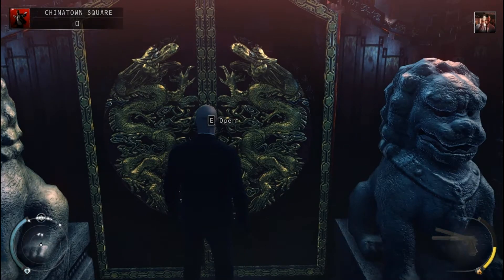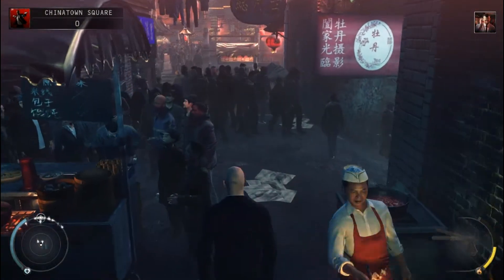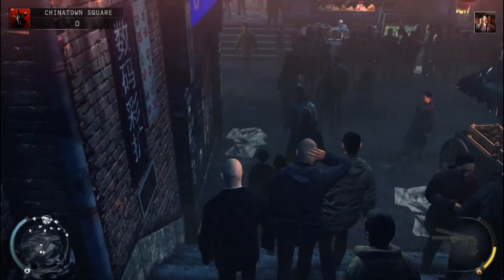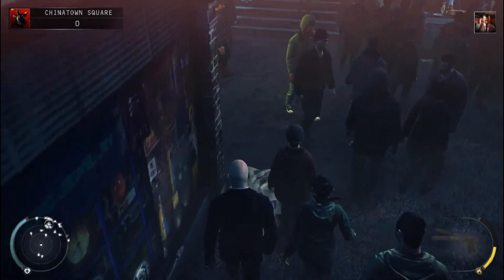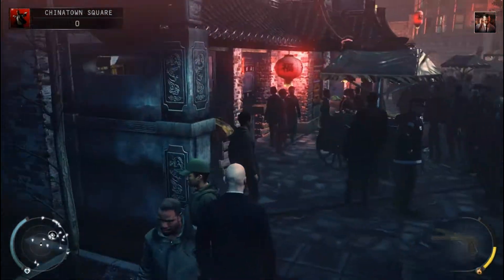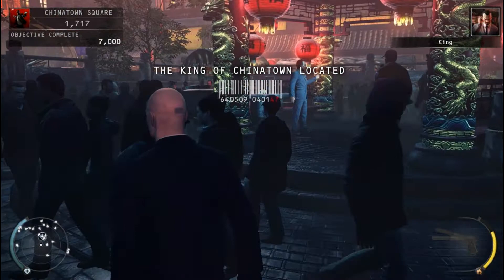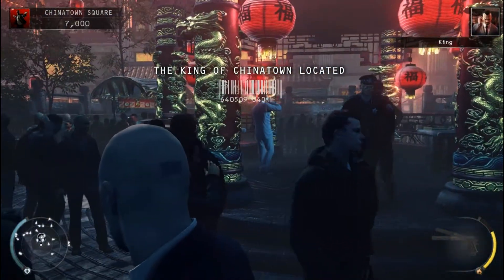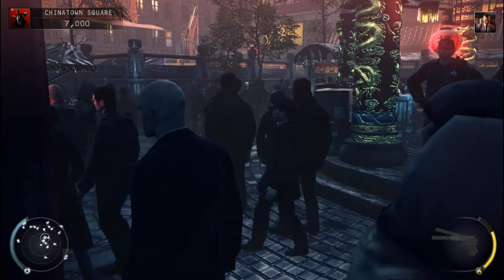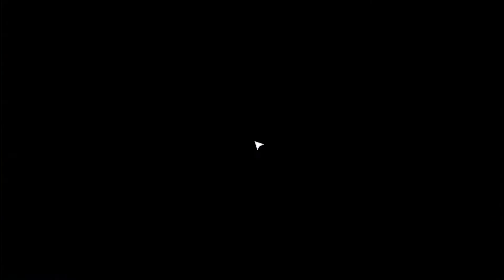So the first objective is to go through these doors — it's going to play some pretty loud music so bear with me. The tutorial lady will start talking to you and tell you to open your notebook, so just open it. There are countless ways to assassinate the King of Chinatown; twelve of these assassinations will unlock challenges. To view the challenges, consult the notebook. So I'm just going to open and close my notebook.